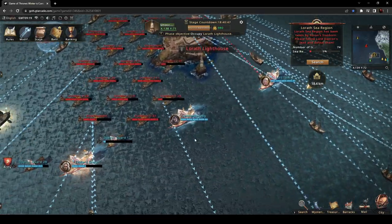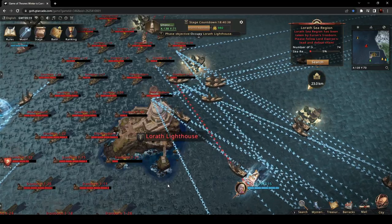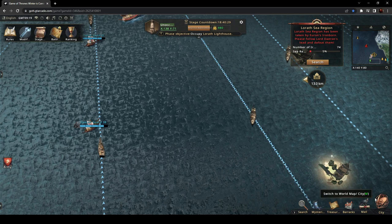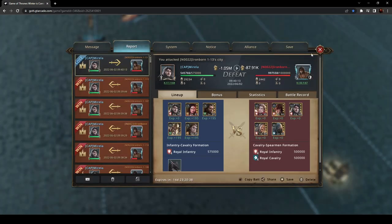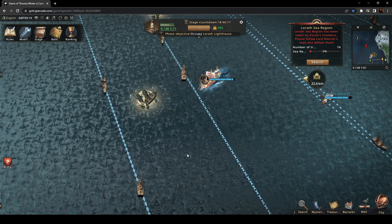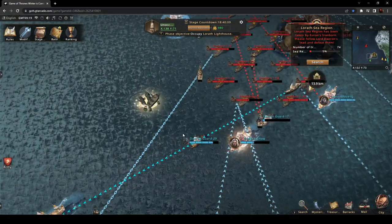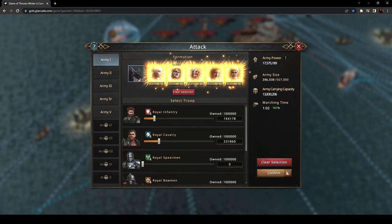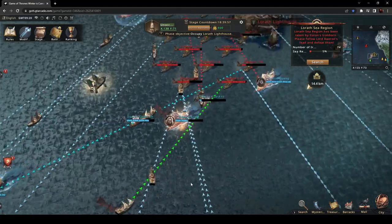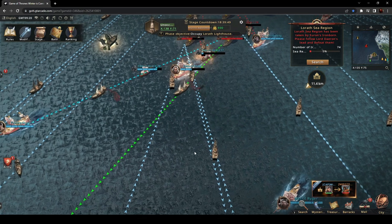My advice is to attack the lighthouse first, since it's the stage quest. Check what troops and stats it has, then salvage shipwrecks to get your bonuses, because the funny thing is that you start without stats. You have to advance and get your stats by salvaging shipwrecks. Also, the troops are not your own — you get a fixed number of troops once you exit the harbor, and those are the troops you'll use during your voyage.